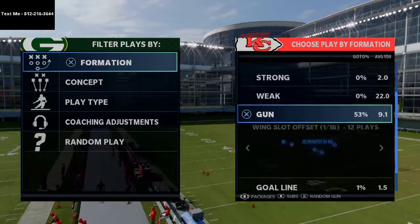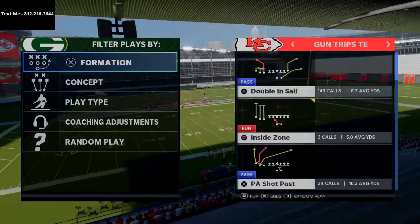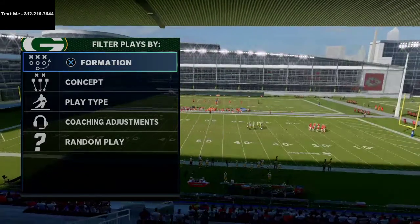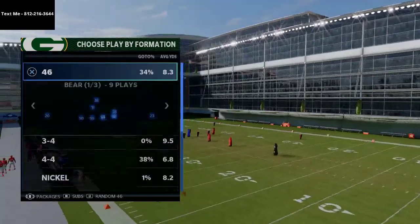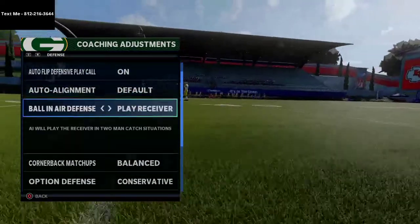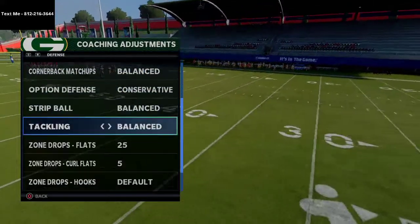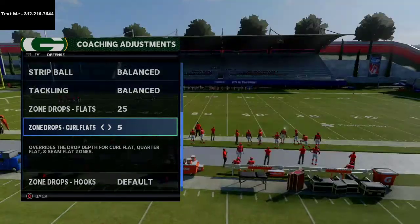I want to share how to stop the best offense in Madden, which is trips tight end. The play we want to talk about specifically is PA counter go — it's one of the best plays in Madden every single year. For coaching adjustments: auto flip on, auto alignment set to default, ball and air defenses to play receiver, quarterback on balance, option defenses to conservative, flats at 25 yards, and curl flats at 5 yards.